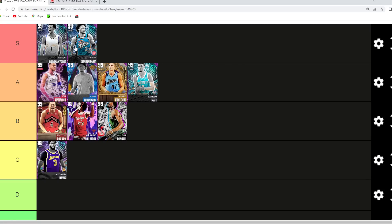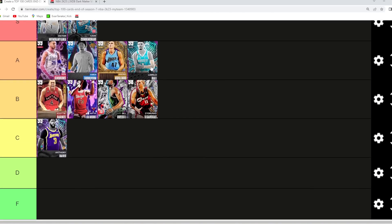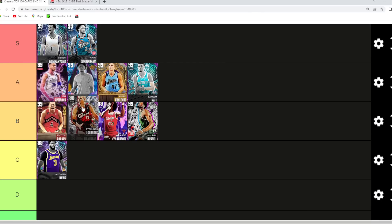Ben Simmons will most likely be in the S tier category at the end of the video — just got to see how many cards I want in S. He's still one of the best if not the best defensive point guard, 6'11" at the one with a really good player model. Big Z I'll go probably B tier, maybe A, because he can play shooting guard and he's 7'3" with a 7'6" wingspan — he brings so many mismatches and opportunities to run different lineups.